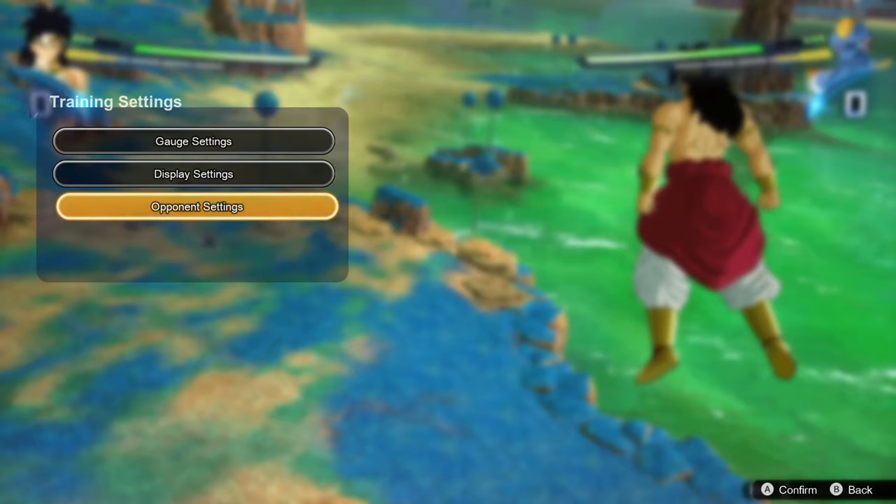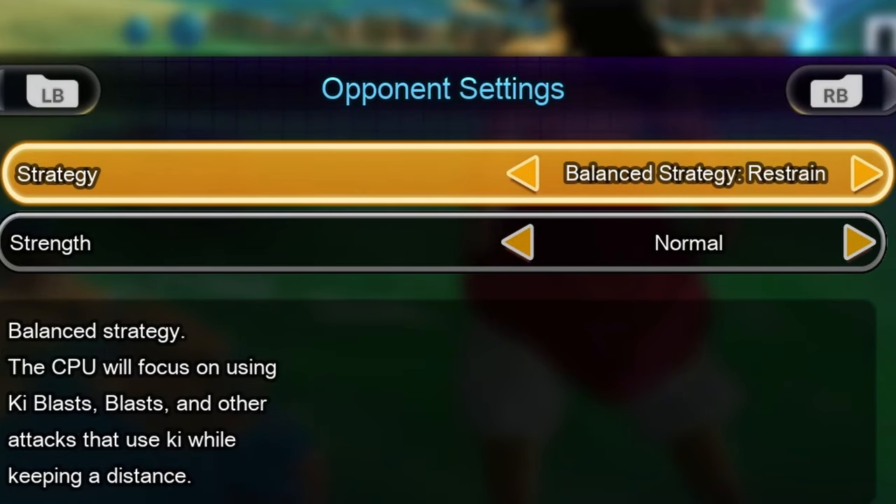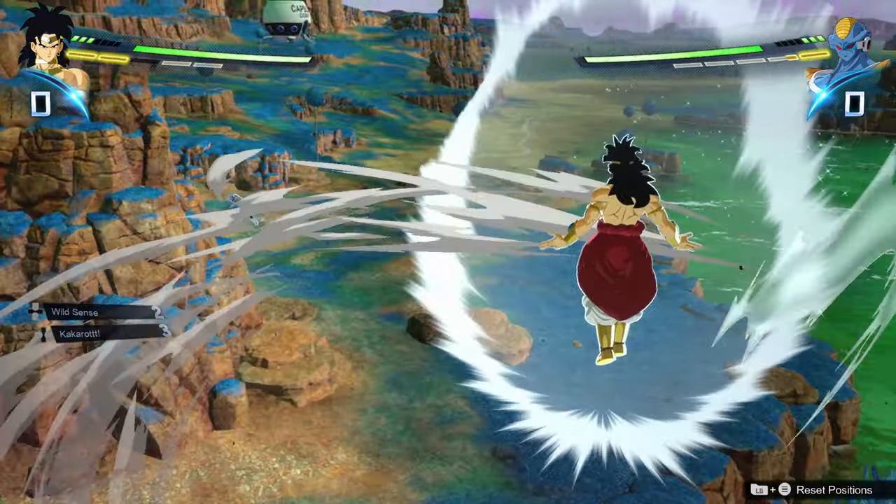Go to training settings, then opponent settings, and you're going to want to find this specific one right here. Now make sure you're charged a little bit — you will need to be charged.